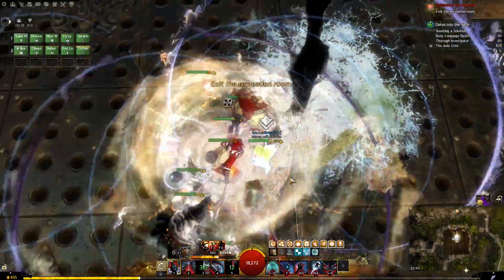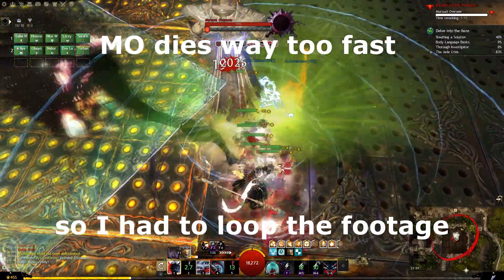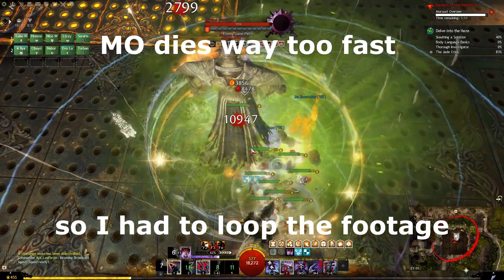Condi Renegade also really hates changing legends. It's usually worth more to just swap out to a power build entirely than to try and fit Jalis or Ventari into this for utility purposes.